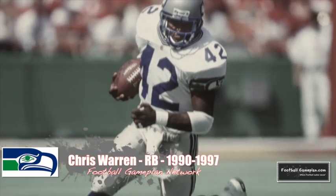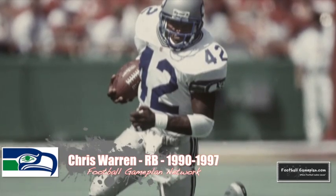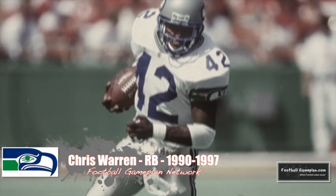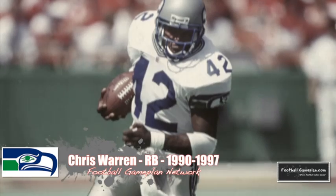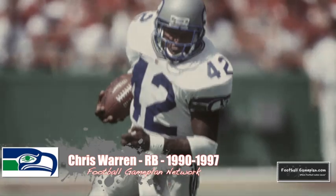When you think about great Seahawks running backs, you always think about Curt Warner, Shaun Alexander, even John L. Williams the fullback — but people always forget how excellent Chris Warren was during his eight years in Seattle. At 6'2", 220 pounds, Warren was a big back with sprinter speed, a three-time Pro Bowler who rushed for over 6,700 yards and 44 touchdowns in his Hawks career and is still the franchise's second all-time leading rusher.